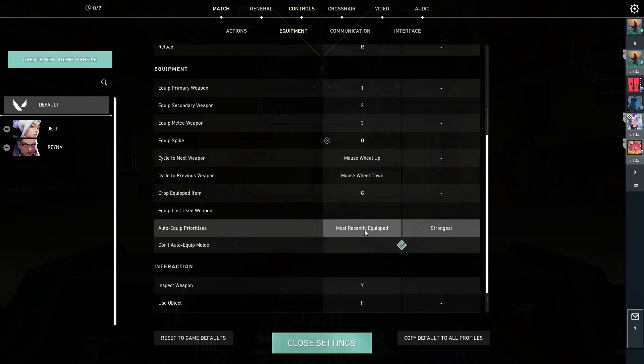Here's another tip: go down to settings and do 'most recently equipped.' So after you're done planting the spike, I have this one on because I don't like it — since I'm a Raze main I always have shotguns. I would advise you to do 'strongest' if you're not a shotgun user, but I have this one on because if I have a sheriff and a bucky and I just finished planting spike, I don't want it to pull up my bucky for a long-range gunfight. But I would advise doing 'strongest' because if you're planting and you have a vandal and it pulls out your pistol, that would not be good.